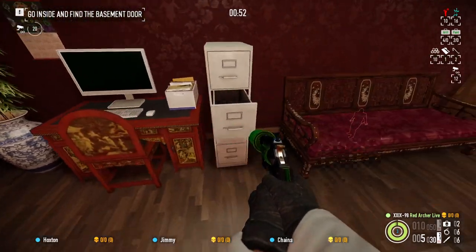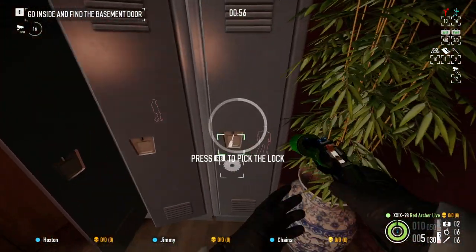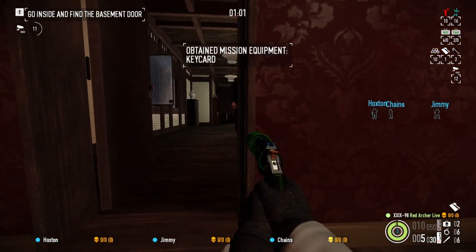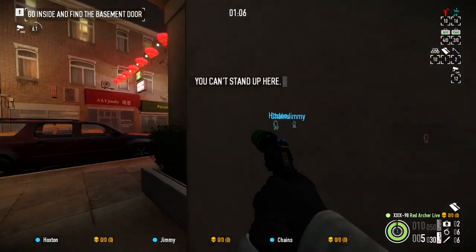Our keycard is somewhere in here — it's not in there. It could be in that drawer, but it's not, so it's in these lockers. There it is, gotcha. Now wait for that civvy to pass, and jump through the window. Nice and easy.